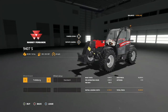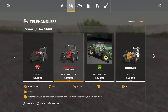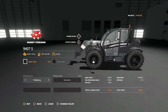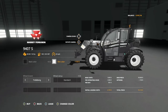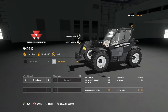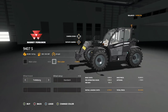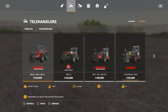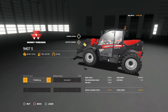We're going with the AGCO stuff - a base game Massey Ferguson telehandler. It works, it looks good, it'll do everything we need. There's a modded version too but I don't think we need it. There's also the Manitou. Unfortunately with the Massey we can't change the rim color to what I want - there's no custom colors, just silver which isn't right. So we're going with the base game Massey with Trelleborg tires.